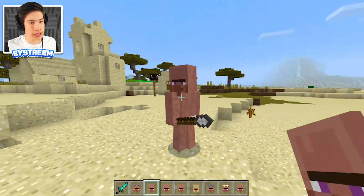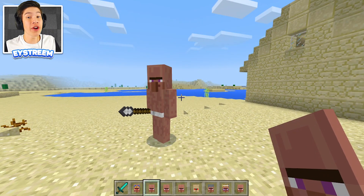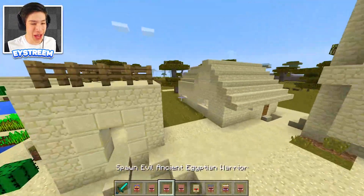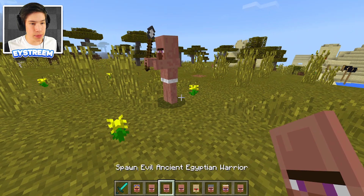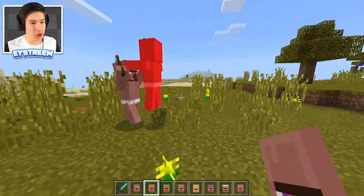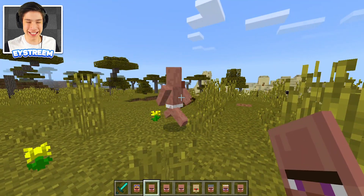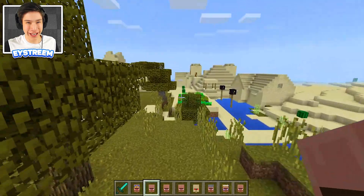We have another Egyptian warrior. I'm just kind of curious where his nipples went — I guess they're gone so I don't have to get demonetized. Whoever made this add-on is brilliant. He's technically not naked, just wearing a full-body suit that's pink. Besides that, we also have the evil Egyptian warrior. If you spawn an evil and a non-evil one, they will fight to the death. The evil one was like one hit away — the good one won and did his victory dance.